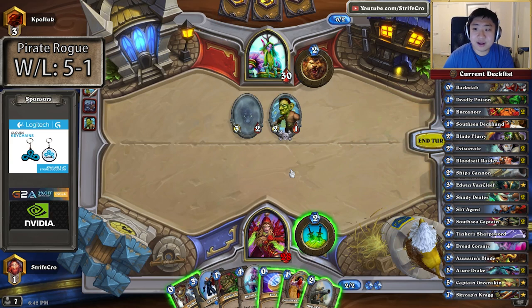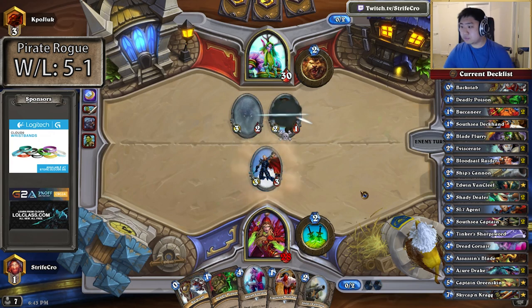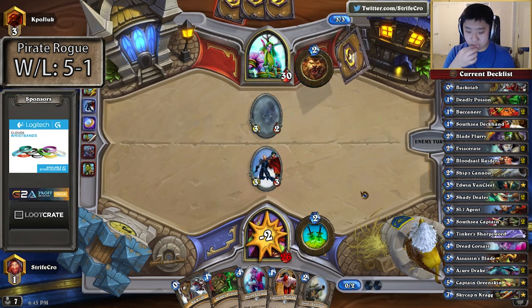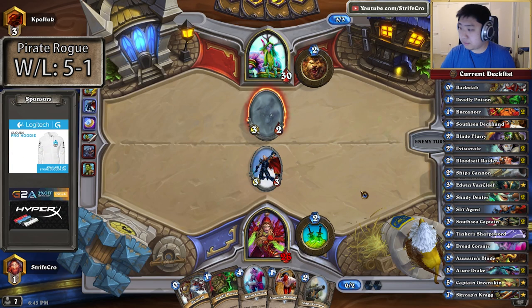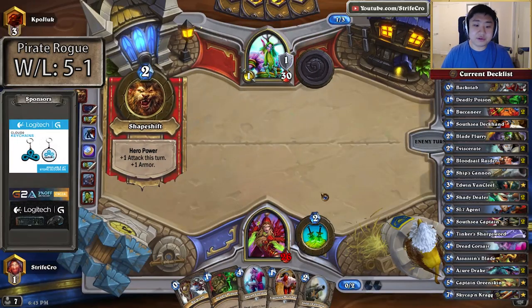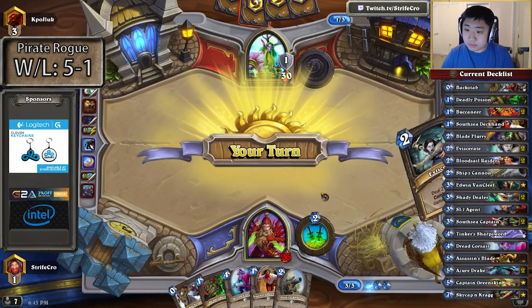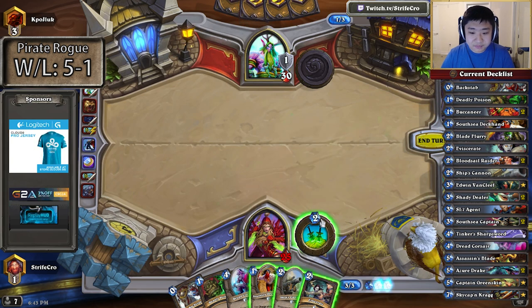I wanted to — if he plays Darnassus Aspirin, I wanted to Backstab one side of the Aspirin and just leave up the Leper Gnome. Backstab is always good for later, I guess it's fine as well. Nice, a free turn — that's so good for me. I think I used this turn to develop my Deadly Poison here. Does it cost 1? That's so good.